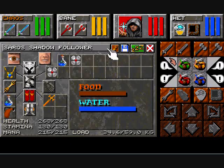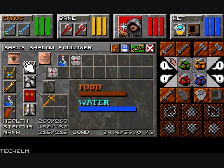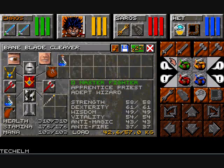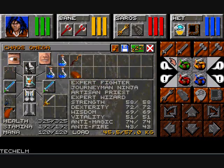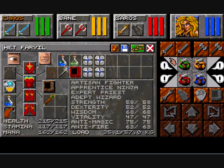So yeah, we had to go and buy the tech armor. The tech armor is actually really good, especially for a mage like Saros — the tech helm increases his wisdom by 15, and he's got a wisdom of 80 right there. And from the tech plate, there's anti-magic protection. Het has lots of anti-magic and anti-fire thanks to the fire plate I've equipped her with.